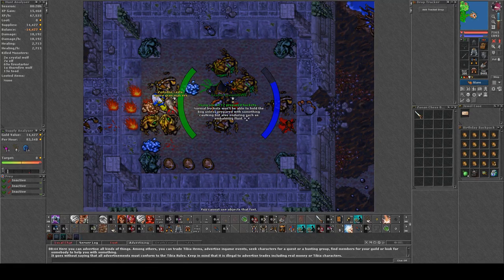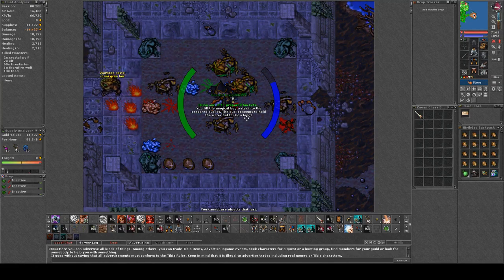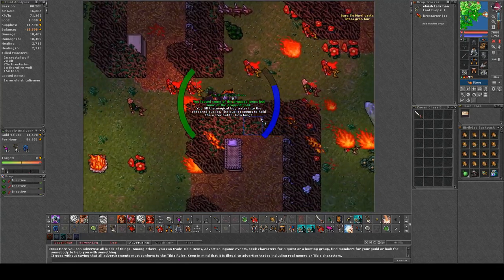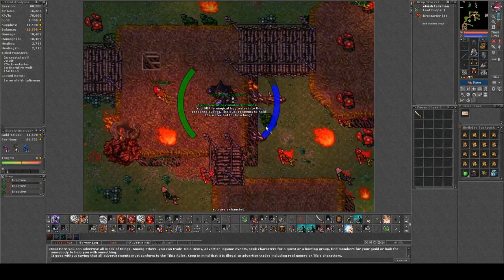I recommend that you cap as many buckets as possible to make it quicker. You should also bring some friends to make it more fun and more effective. Then when you've got your prepared bucket of bog water, it's just running around Shadow Thorn and pressing to extinguish fires.